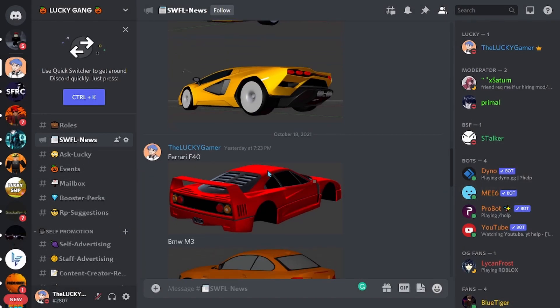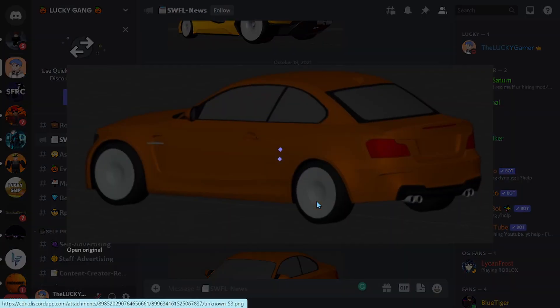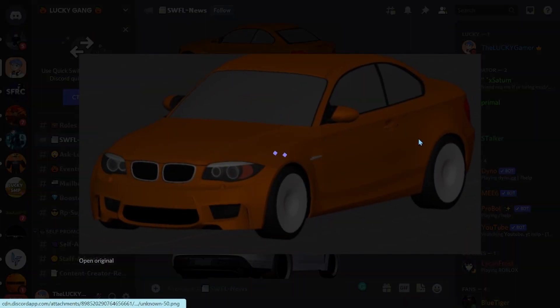We also got the Ferrari F40 — really nice, detailed car. In real life it's a really nice classic car; I'm hoping it'll be fast in game. Then we have what I think is a BMW M3 — looking at the back and side. It has four exhausts and a diffuser, and it's really detailed. Correct me in the comments if I'm wrong about the model.